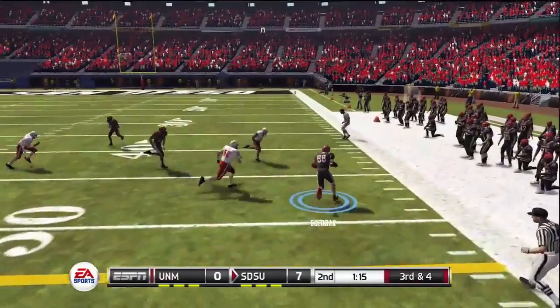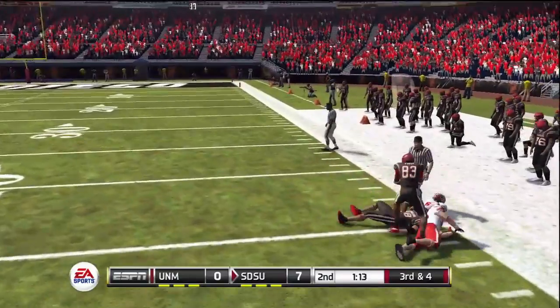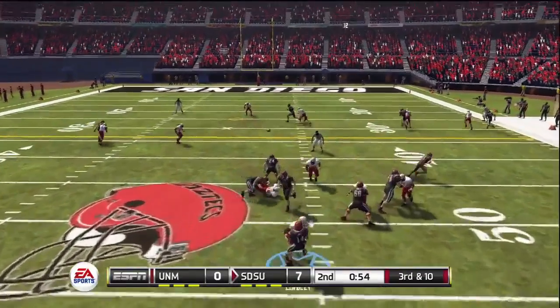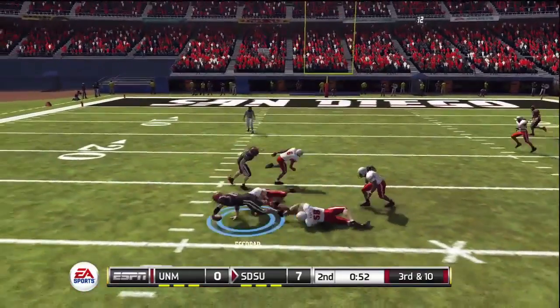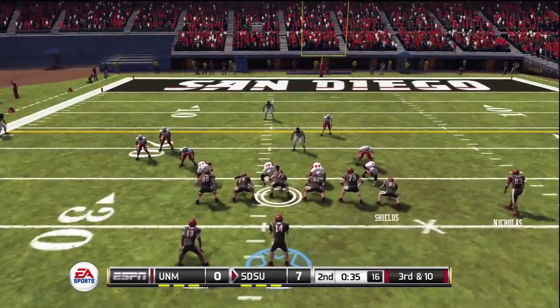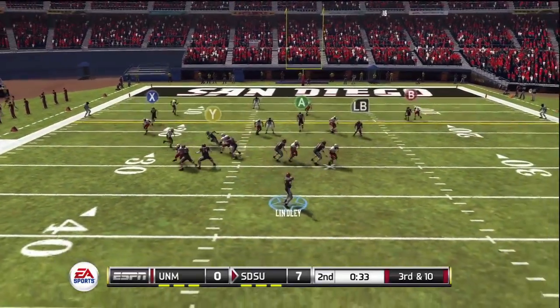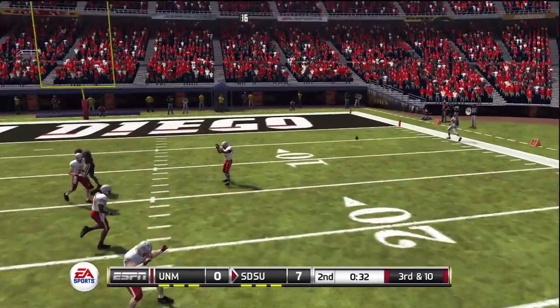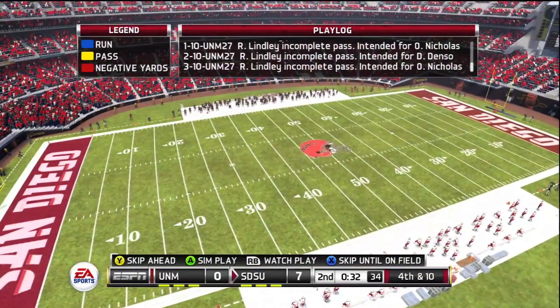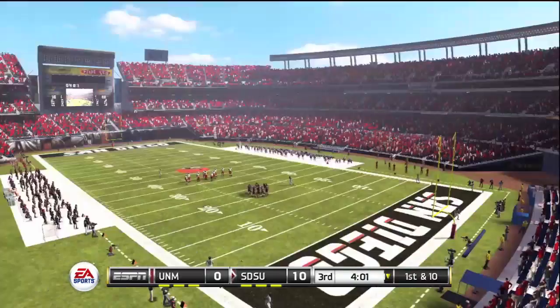Third and four — pass out right to Escobar the tight end, a nice play to get the first down. Third and 10 now; Lindley over the middle to Escobar again for a nice catch. He loves that big tight end to throw to, and why not — he's a great target downfield. Lindley this time going to throw to nobody on third and 10, they hold, and San Diego State will kick a field goal to make this 10-0.